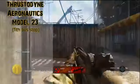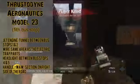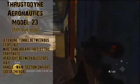Next we have the Thrustodyne Aeronautics Model 23. We've also seen this but no one had a clue what it was — tons of videos were made guessing it was the wonder weapon and all that. It's made from a jet engine found in the tunnel between bus stops one and two, wire found in the same area as the electric trap parts, and a headlight found in the cabin where the bowie knife is between bus stops four and five.